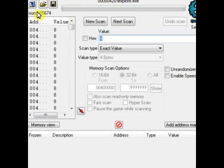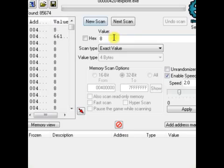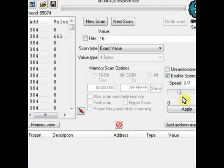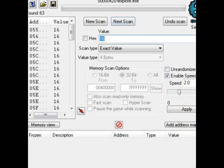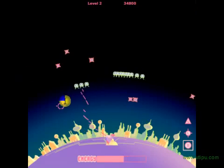I'm going to return to you once we reach level two. Okay, now we've beaten level one. We'll search the value 16 for level two, but first we want to make sure it's in the top center. Let's do next scan on that value. Okay, we have a few addresses — let's go back to the game.